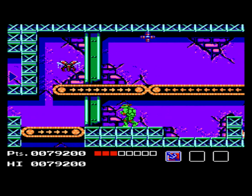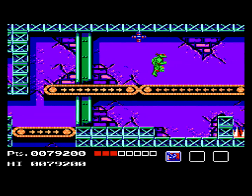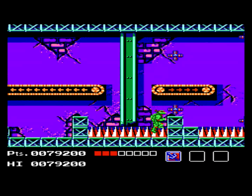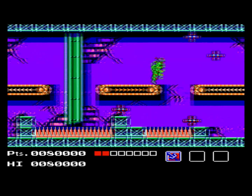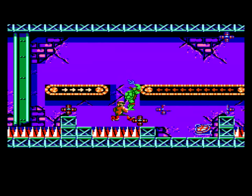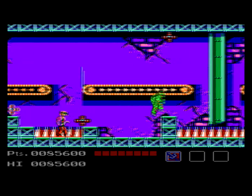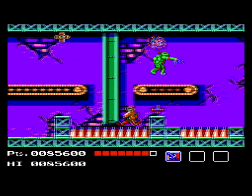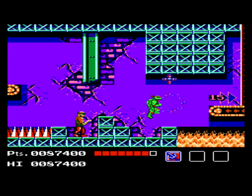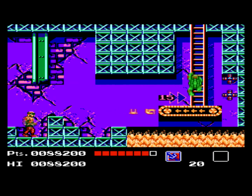Right outside here, we have some more laser turrets as well as a conveyor belt. I'm going to take the upper path here in order to ride across, because taking the lower path I'm going to end up landing in some spikes. I'm a little bit low on health, but if I can maintain it, I can get a pizza that's located here. Be careful though — sometimes the pizza glitches out with so many enemies on screen and you won't be able to see that it's actually there. Be very careful of the fire located here before going up the conveyor belt.